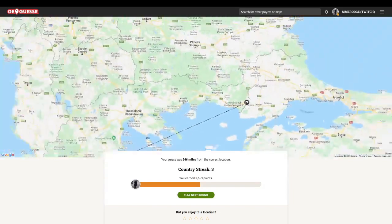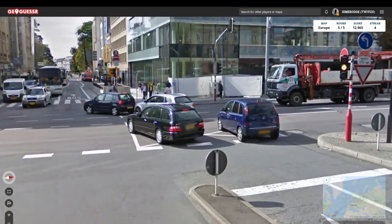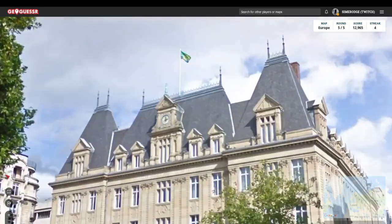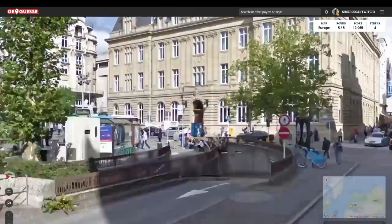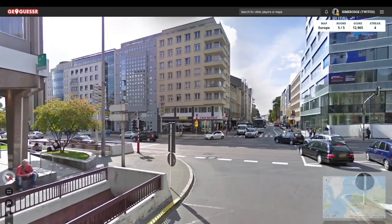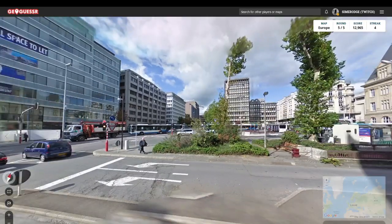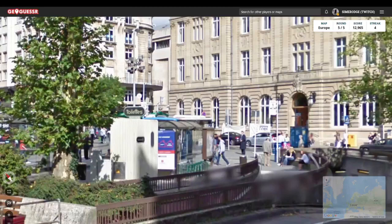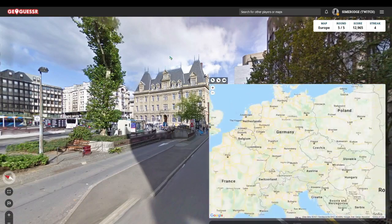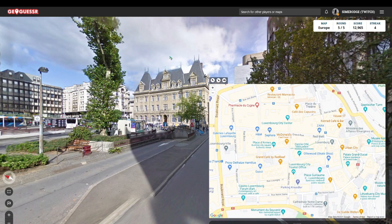It was actually right near the Turkish border, which I wasn't expecting, but we got the country right. Lastly on this round, we have an urban location. We have yellow back plates and also yellow front plates. There's a flag on top that I don't recognise. The Netherlands also has yellow on the front and back, but I believe we are in Luxembourg, due to the fact that there's quite a lot of French around — and the Dutch don't speak French. This very well could be Luxembourg City; Luxembourg City is pretty small.